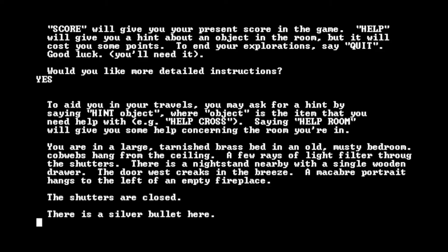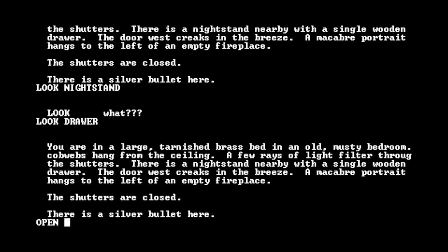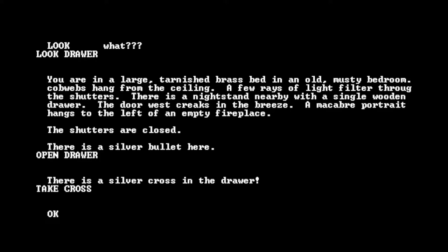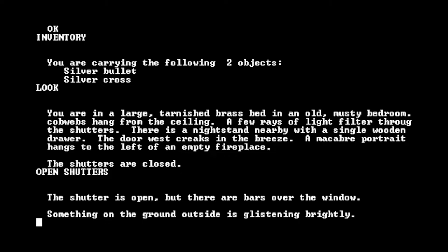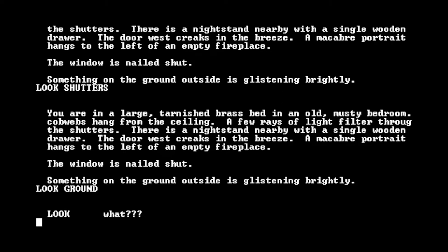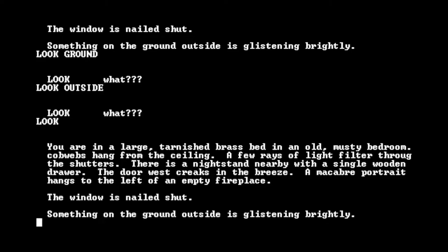Let's look at the nightstand with the single wooden drawer. Look nightstand, look drawer — okay, I guess you can't look at the drawer. Let's open the drawer: there is a silver cross in the drawer. Let's take cross. Also let's take the bullet. Inventory — we've got our silver bullet and silver cross. The shutters are closed, let's open them. The shutter is open but there are bars over the window. Something on the ground outside is glistening brightly. Can't look outside.